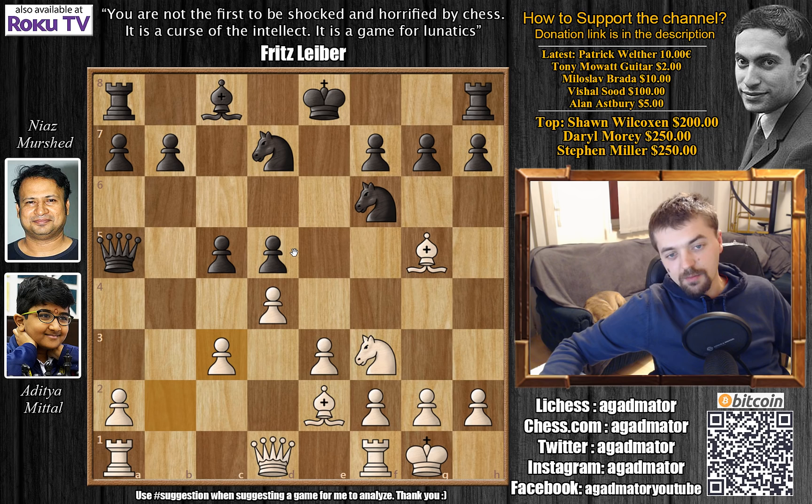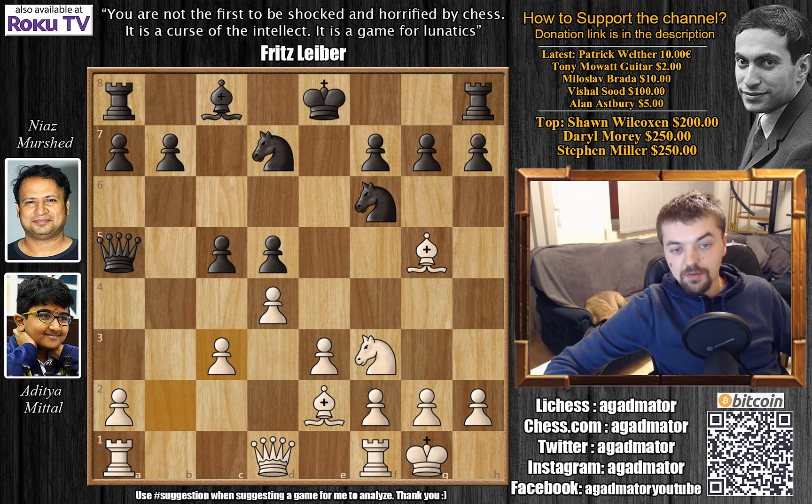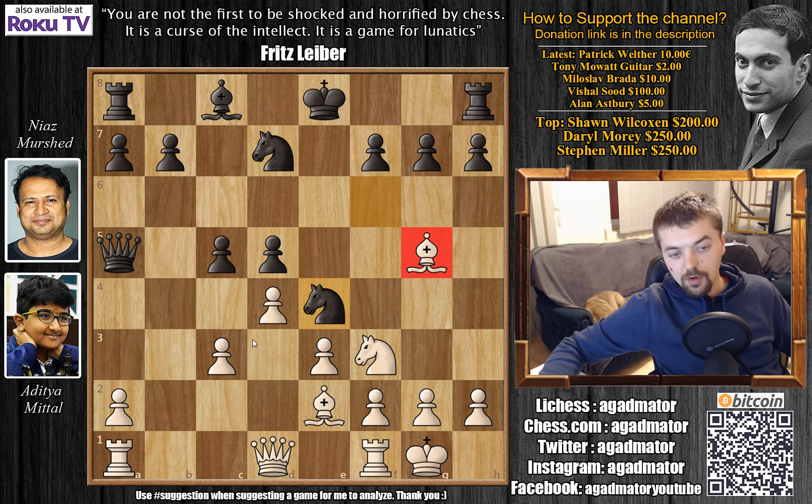So after b captures on c3, a principled — well maybe not a principled move, but definitely an interesting move — would be c4, locking in white's light square bishop. It will take white some time to untangle from this position. And then Knight to e4 is coming, attacking the c3 pawn. But after b captures on c3, Knight to e4 comes immediately, attacking the dark square bishop on g5 and with a double attack on c3.